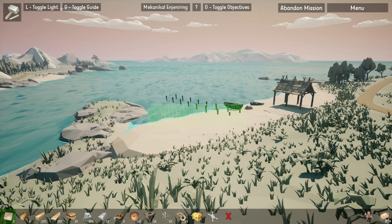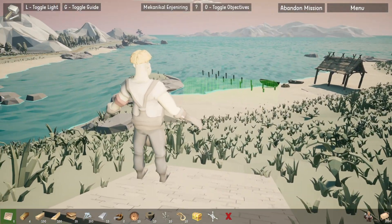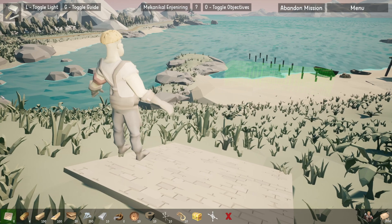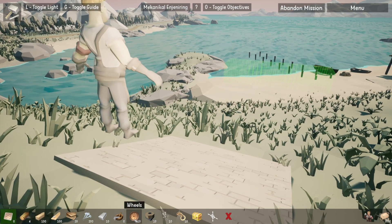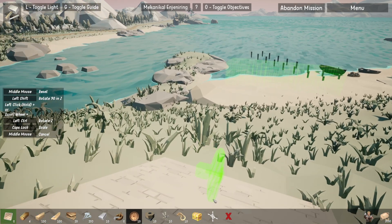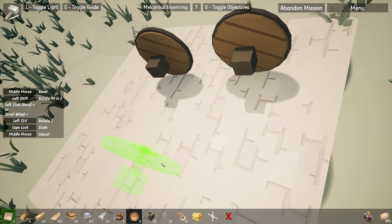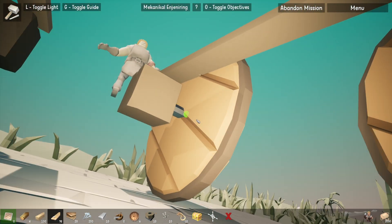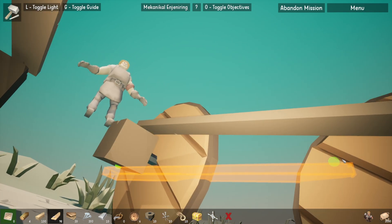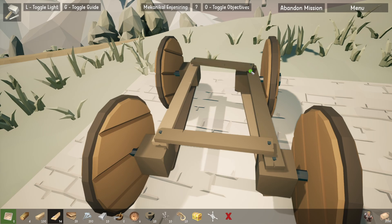Obviously, the further that you get into this game, the more obscure and weird the missions are. For this one, we just have to build a cart and get our character down the hill. I am so bad at doing this, but we're going to give it a go. We're going to try a basic cart, and if we brace underneath, we should be safe, right? But I'm having just so much fun playing around with these ideas.